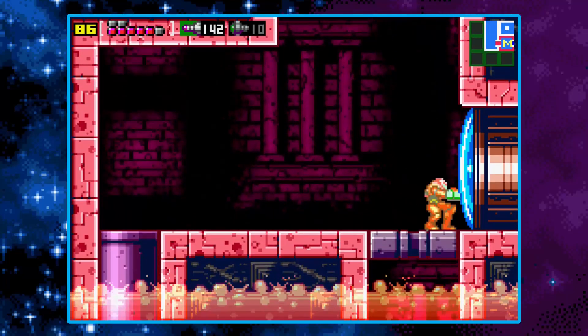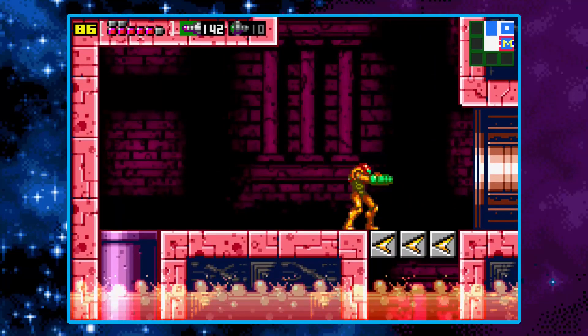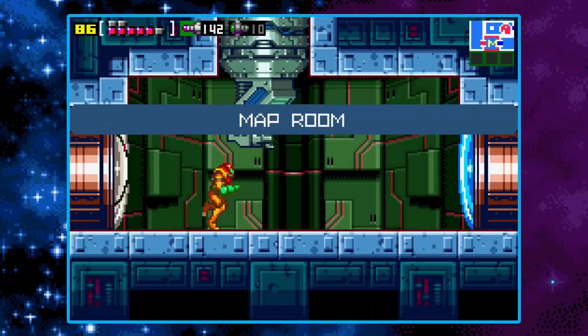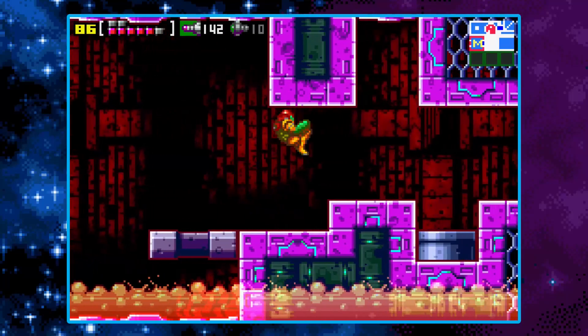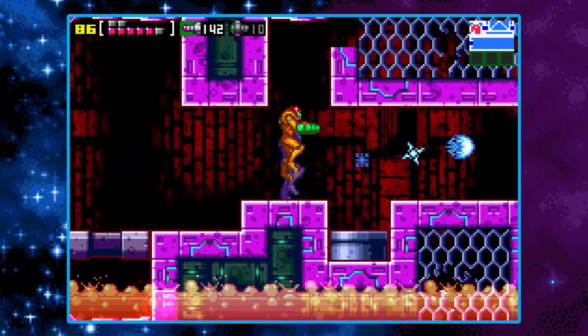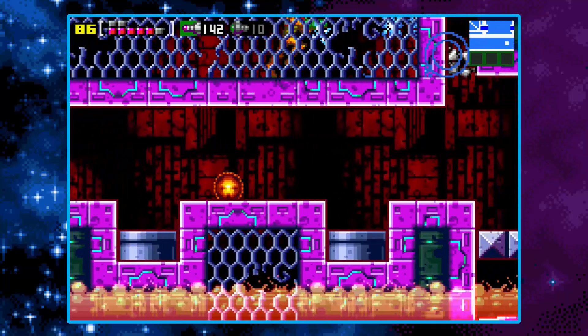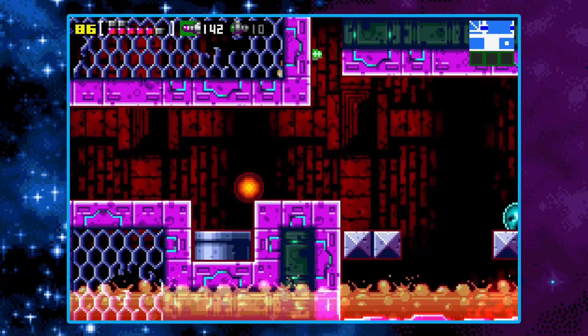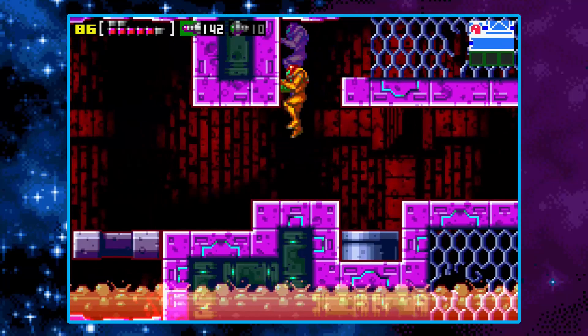For the first missile, we're going to bomb this platform right here, and you might notice that needs a speed boost. However, it's not exactly fun to get. What we need to do — and I told you, I knew this hallway was used for something. I didn't remember what, but I knew it was purposeful. I knew it had a point. So I am going to, first off, run this way.